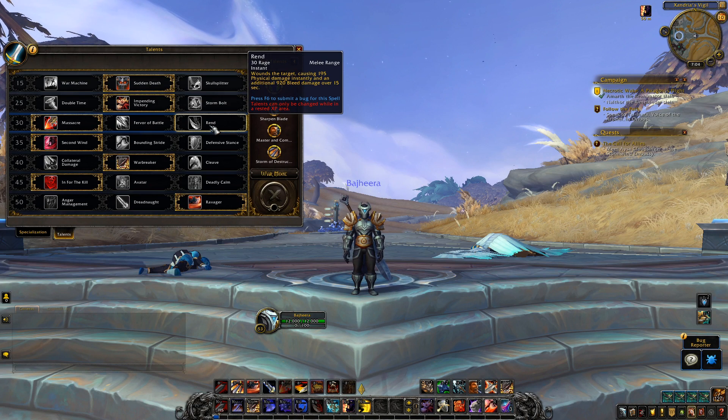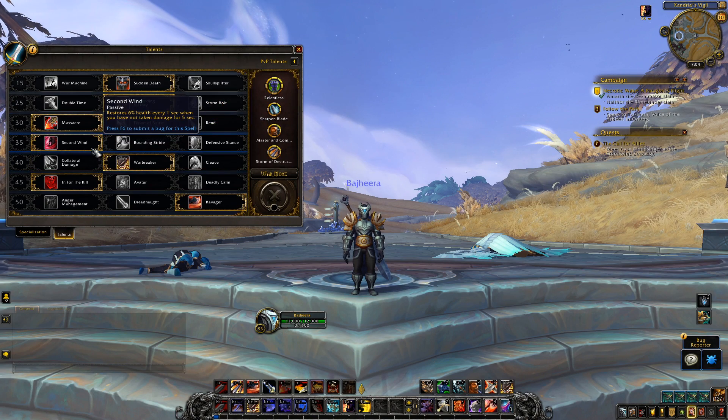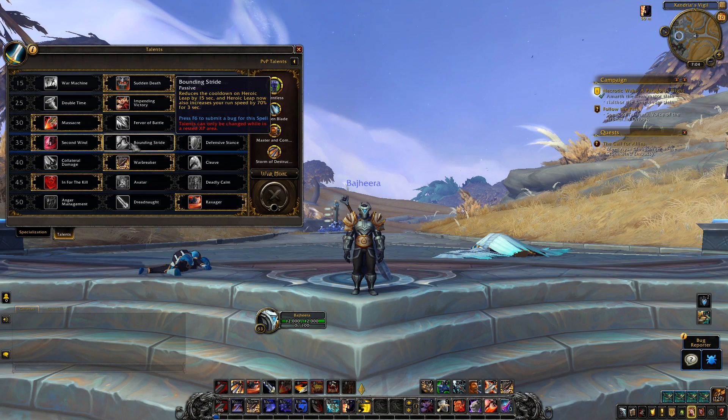One thing you'll notice is the numbers are smaller. If the Shadowlands stat squish and level squish is coming as a surprise, that's why we're level 53. Level 120 comes down to level 50 — you're still just as strong against the world, the numbers are just smaller. I like that a lot; it looks really nice to hit things for a thousand as a big hit instead of a million.